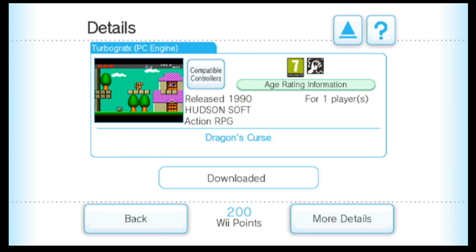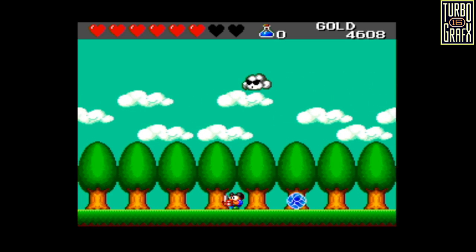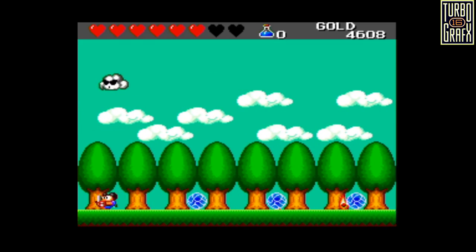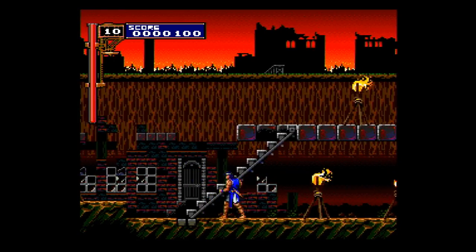Unfortunately, the early TurboGrafx releases for the Wii used an emulator which runs at 480i, which causes a blur as you can see here. TurboGrafx games released much later for the Wii, such as Castlevania and Rondo of Blood, used a newer emulator which runs at a cleaner 240p.